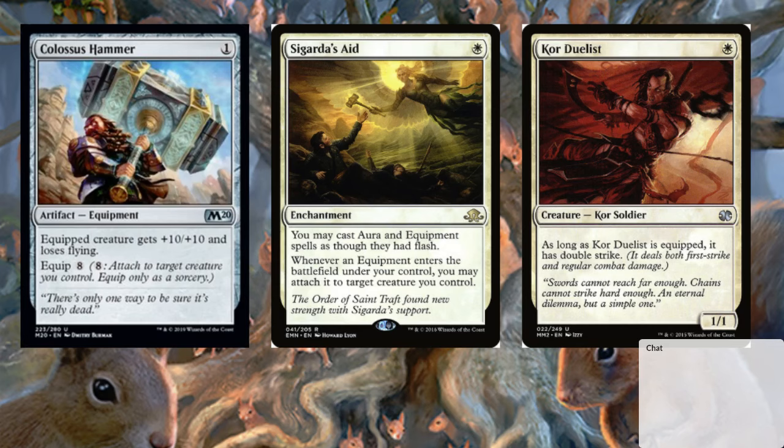I started brewing this deck like a year and a half ago trying to use Ogre's Cleaver — that's just plus five plus zero. Colossus Hammer was just a godsend. The idea is we take the new Colossus Hammer: one mana, eight equip, equipped creature gets plus ten plus ten and loses flying. Then we hopefully have a Cigarda's Aid out, put it into play at instant speed, auto-equip it to a creature, and the creature gets plus ten plus ten. First creature that came to mind was Core Duelist — it's a one-one that has double strike while equipped.